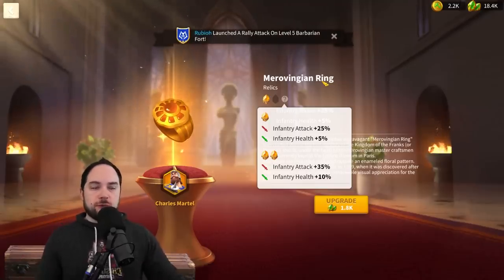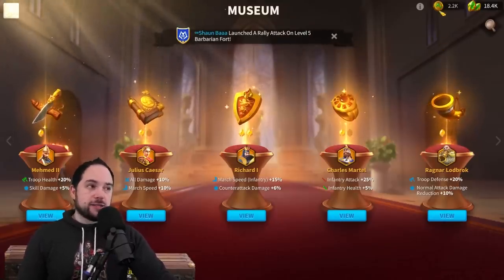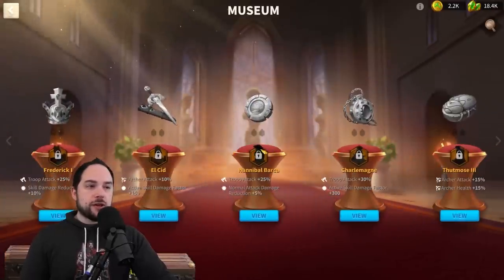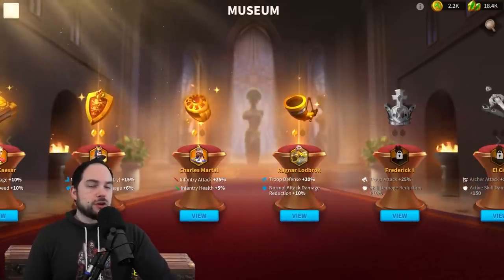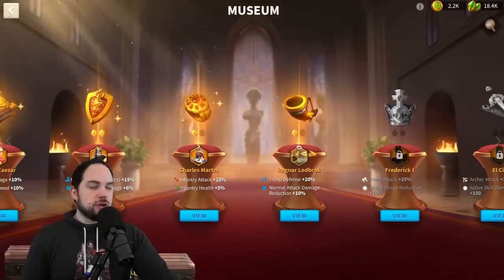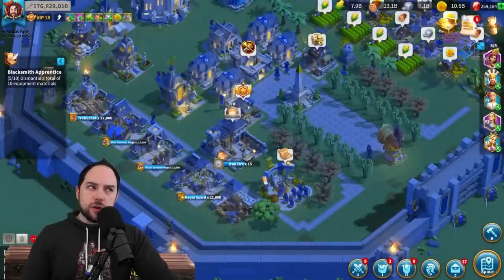For those of you who have been following along with this endgame mechanic — the museum — there are two critical currencies you need. There are exhibit coins to unlock the opportunity to get the buff on a commander. First you use your exhibit coins to unlock the exhibit, then you use your relic coins to get the buff. But there is a problem. If you've been really astute, you've noticed that the sources of these relic coins is suddenly drying up — your eyes do not deceive you.